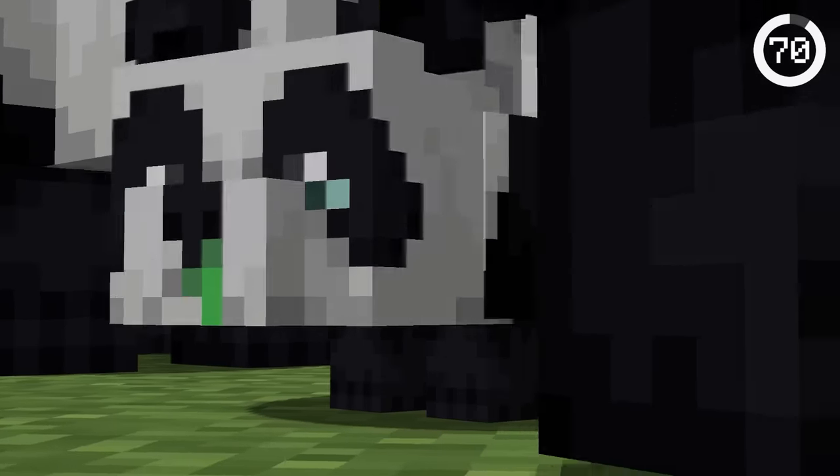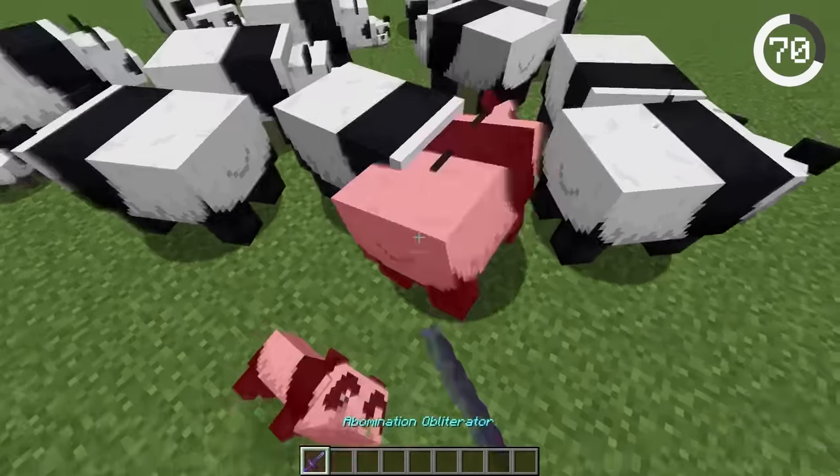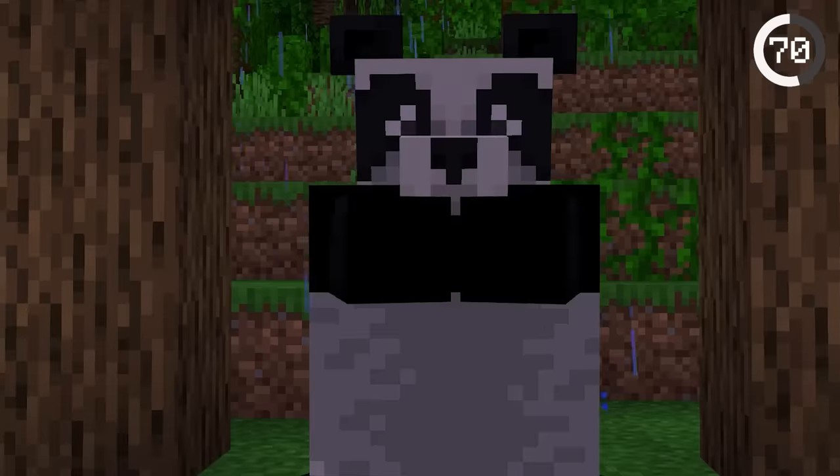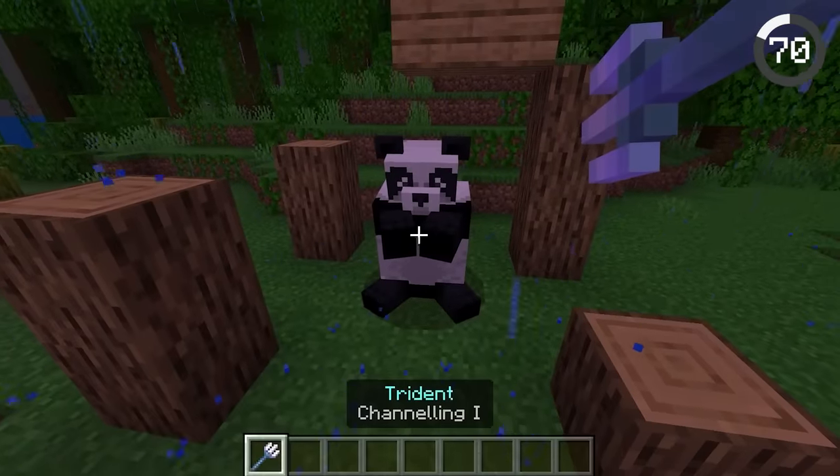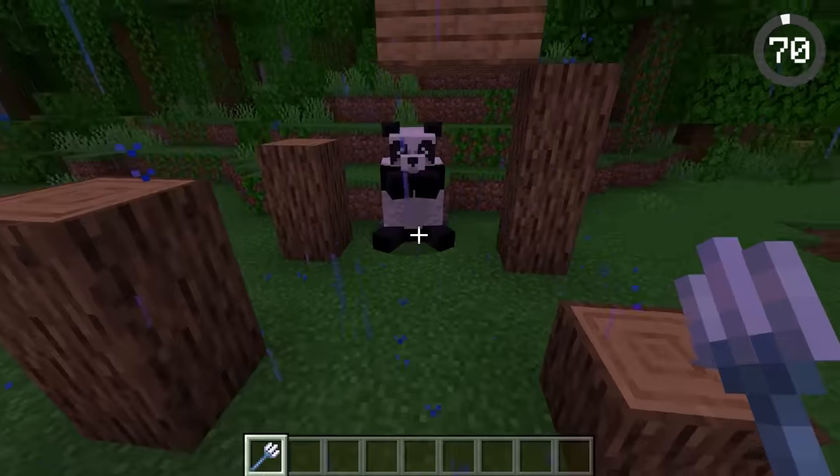Pandas are one of the cutest mobs in Minecraft. The worried panda type whimpers in fear whenever there's a lightning storm. When it cries, you can break any roof on top of the panda or throw a channeling trident at it. Too bad this only works on Bedrock Edition.